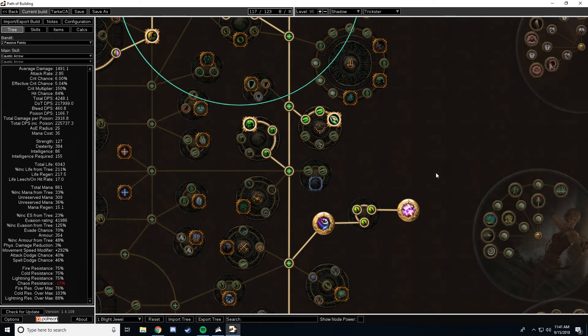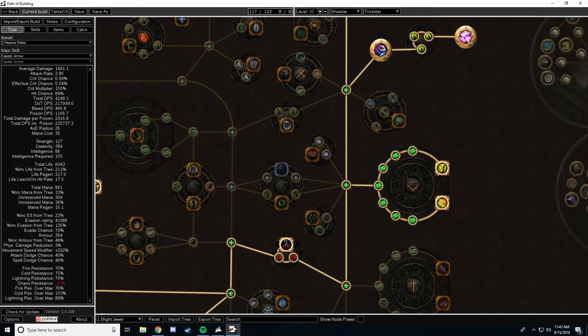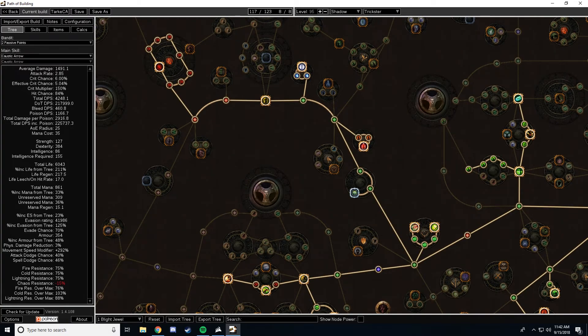Then make your way down the right side of the tree. I made the decision to grab Piercing Shots here to make clearing with Caustic Arrow a little more reliable, but you can probably get away with just a 'projectiles pierce an additional target' quiver. Moving on, Phase Acrobatics, the bow damage wheel, and the Herbalism life nodes are all no-brainers. Next, I would prioritize going up to Heart of Oak, then left to fill in the duelist section of the tree, and finally grabbing the scion life wheel as you're first getting into maps. The last levels you get should just be filling in some of the life and jewel slots, and you can expect to have at least 6,000 life by the time you hit level 95.